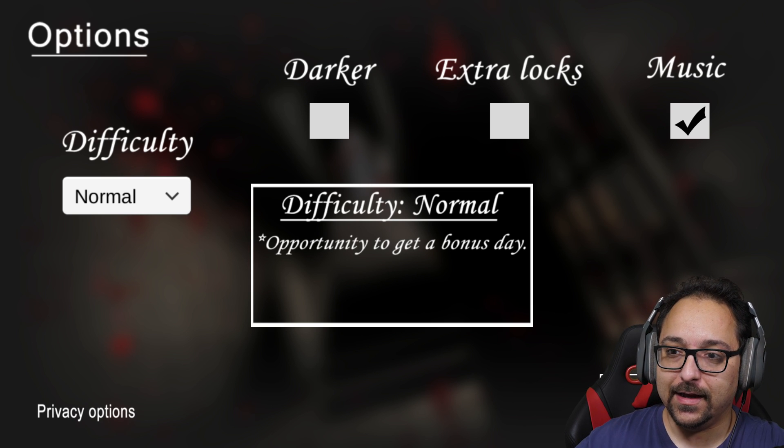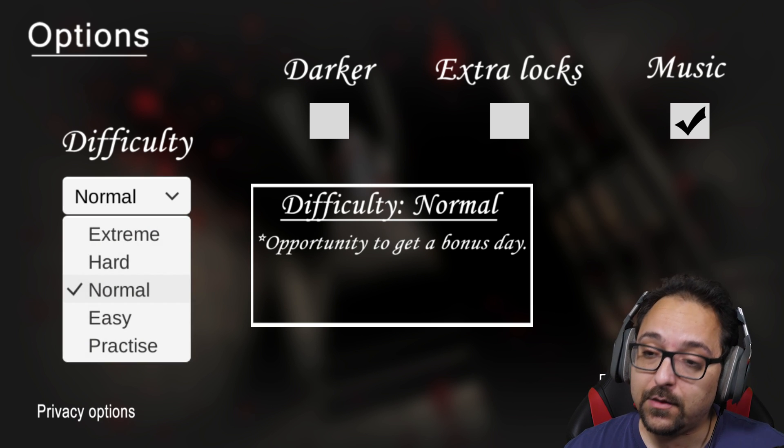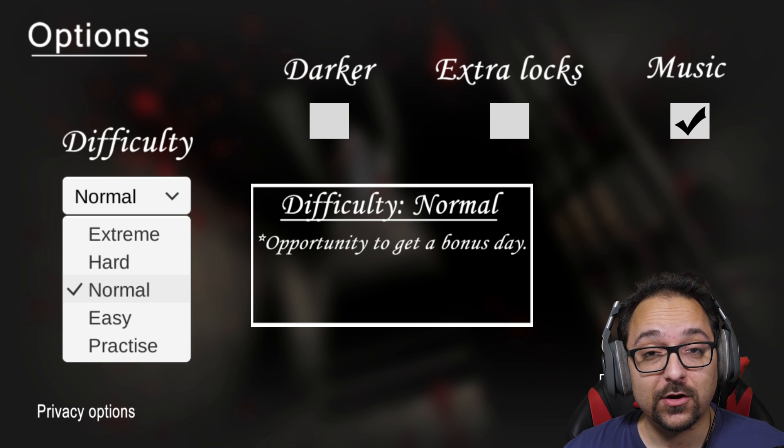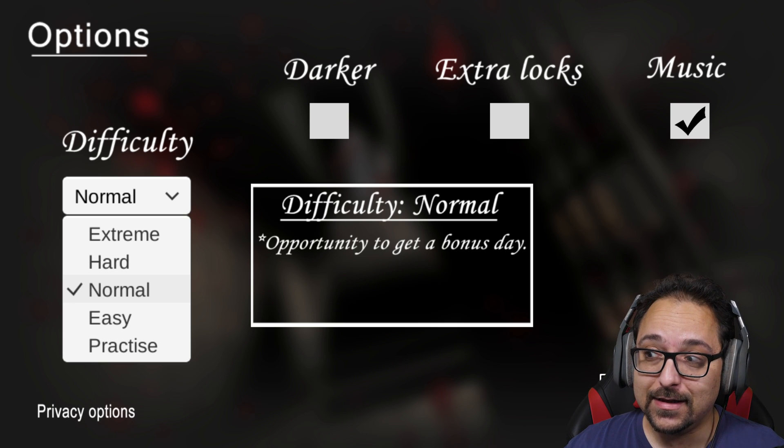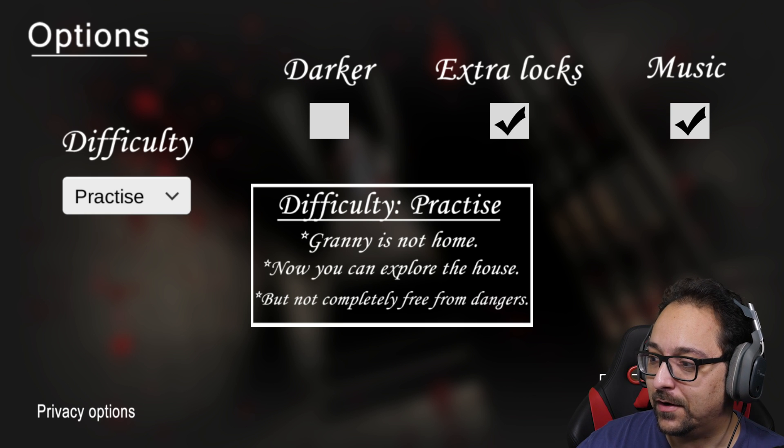We're going back into the world of Granny and I want to try a couple things. I want to get the shotgun and I want to shoot the spider. I also want to see if I can kill Slenderina. We're going to do it in practice mode — I'll click extra locks just so we can see if there are new locks in the game so we don't have to deal with Granny. No Granny in this episode.